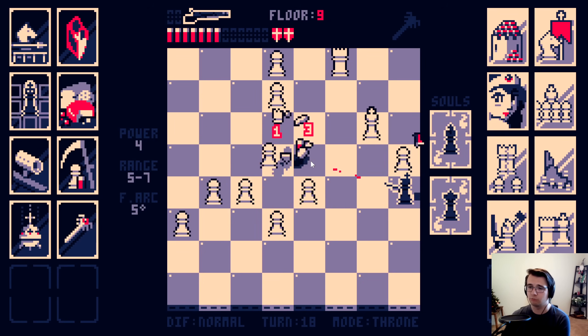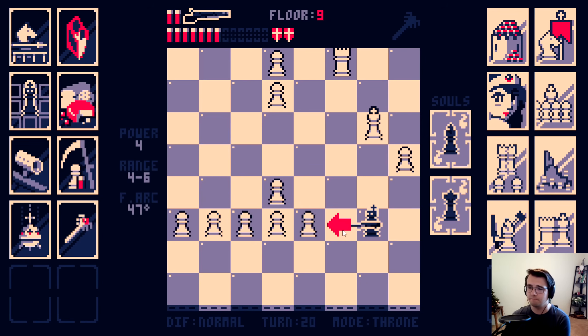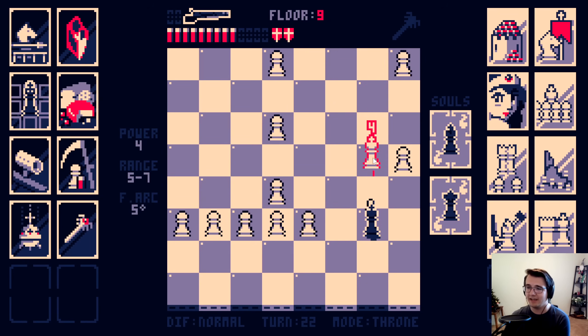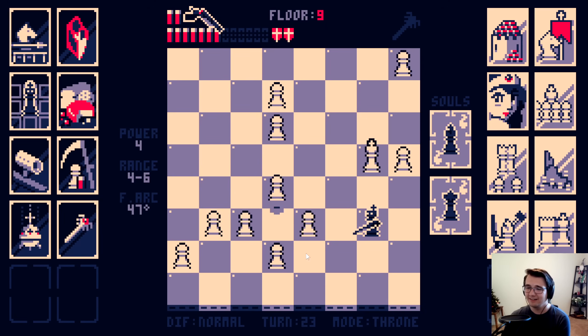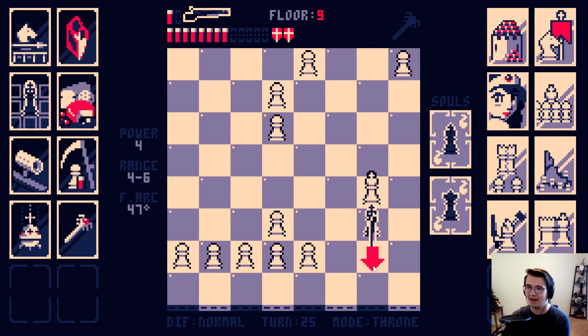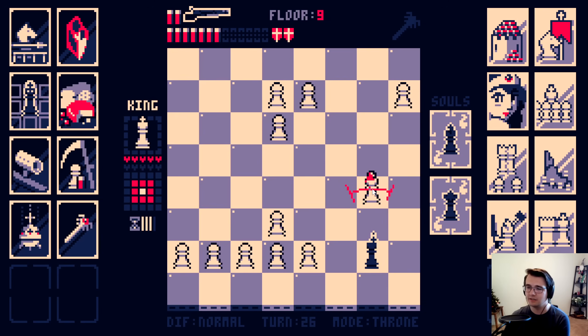Hit the bishop. Hit a rook. And now let's get a movement in. Let's go sniper mode. Hit a rook. Hit a king. Do I think that he's going to dare to promote his pawns into rooks? That'd be kind of funny. I'll move back once. Two-tap the king. Nice.